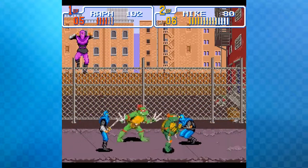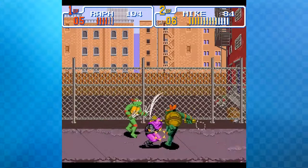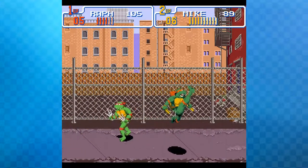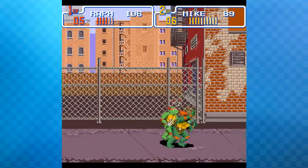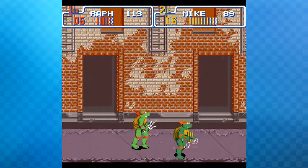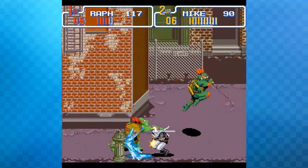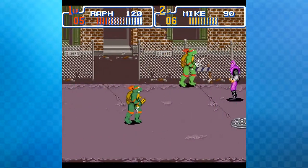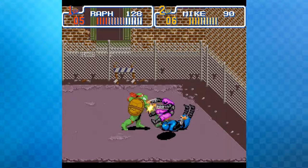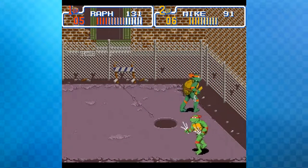The host asks viewers in the comments to explain the throwing mechanic since he's played the game so much but still doesn't fully understand it. There's also a Genesis version called Hyperstone Heist that uses similar sprites but is quite different — all the bosses and areas changed. It's also very expensive, around $50, which seems ridiculous.